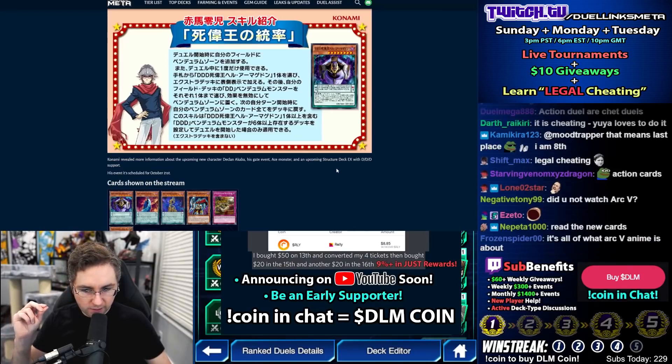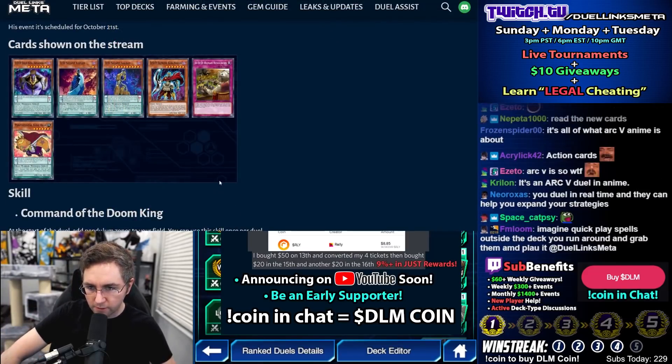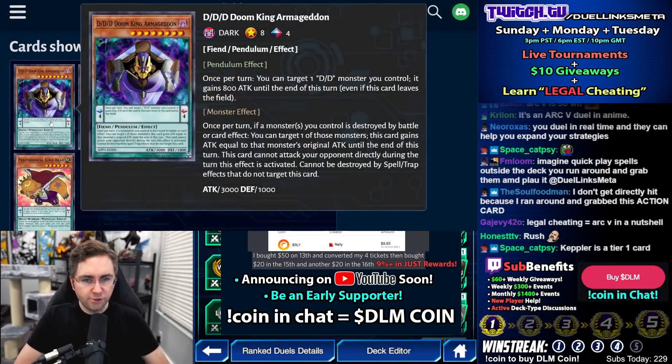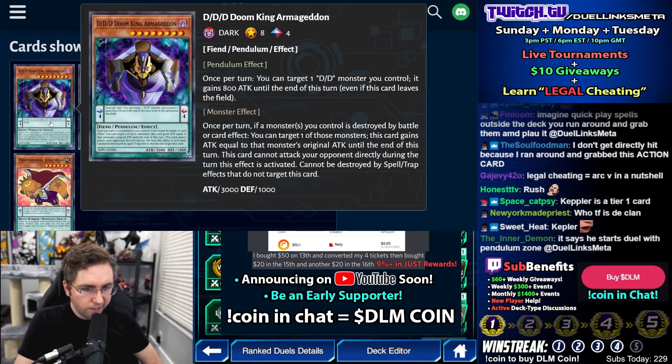His event is scheduled for October 21st. So this has to be all obtainable cards, right? Triple D, Doom King Armageddon. The spell effect is: you could target a Double D you control, it gains 800 attack.